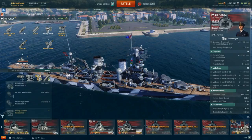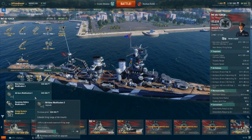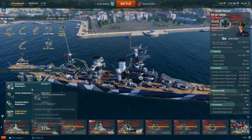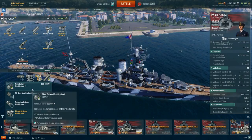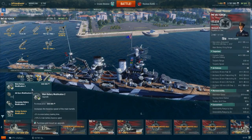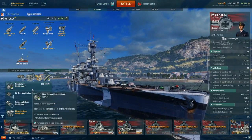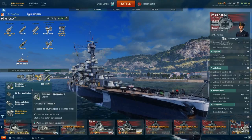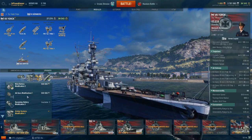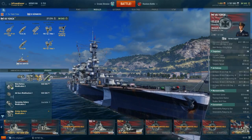Aiming Systems Mod 1 for the second slot — however, AA Guns Mod 2 is also a viable option, as I've spoken about in previous episodes of this How to Play series. Main Battery Mod 2 I don't recommend, because the decrease in DPS is too steep for the turret traverse buff. You already have a really slow reload time — you don't need to make it any longer, especially not just to get an increase in turret speed.